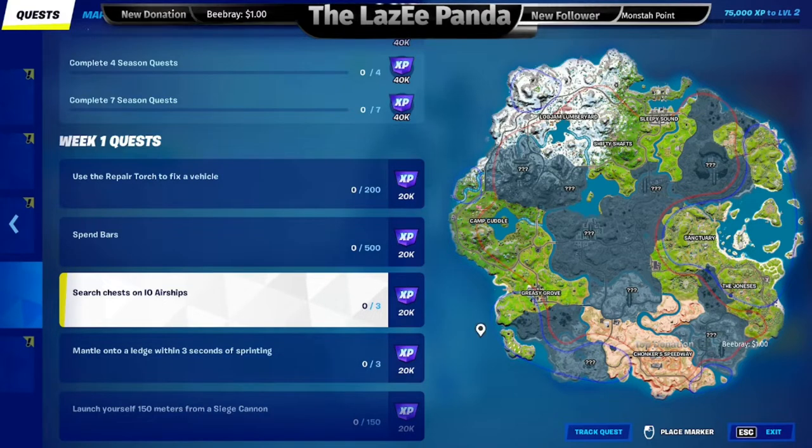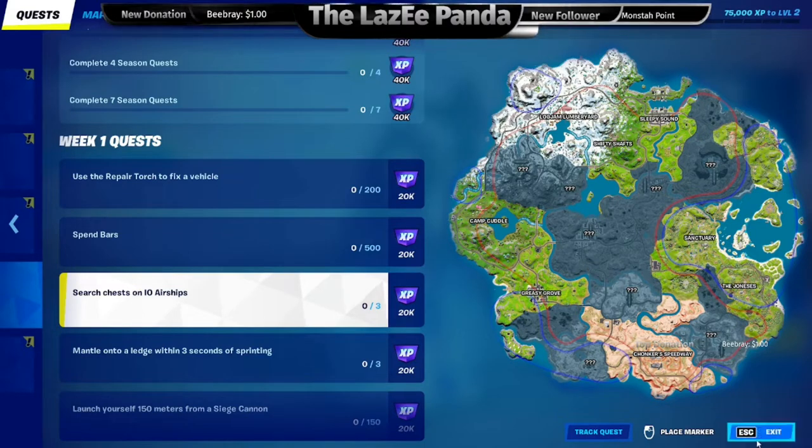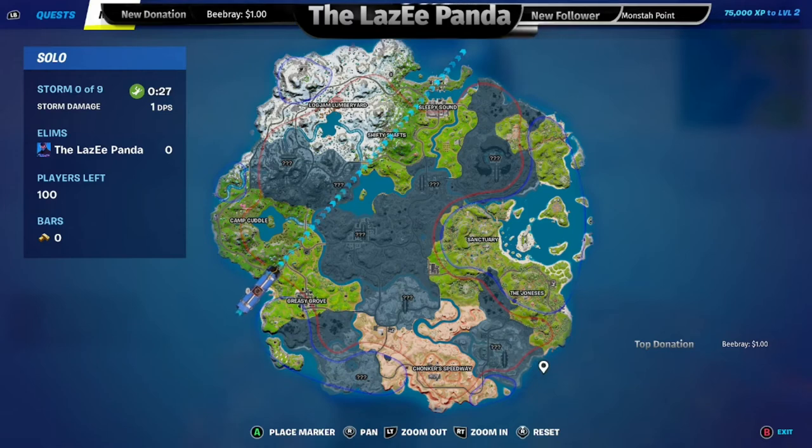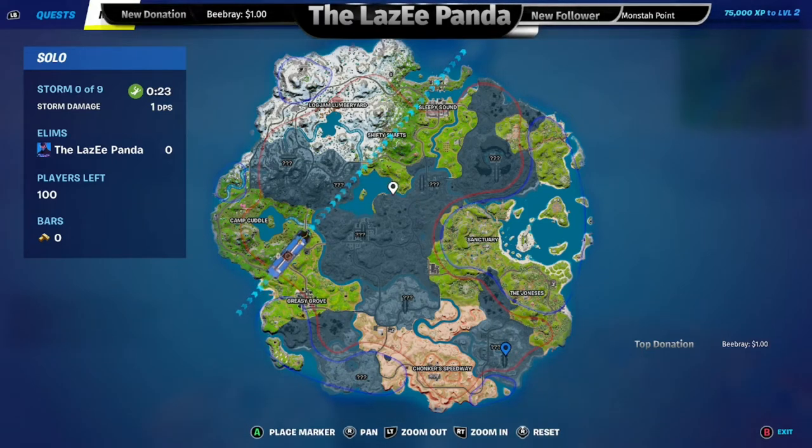So, search chests on IO ships — let's show you guys how to do that one. Nothing's marked on the map, so we're going to hop in a game and show you where the IO airships are. Let's go. So you're going to see these blimps like this. These are the IO ships. So let's land on one and complete this challenge.